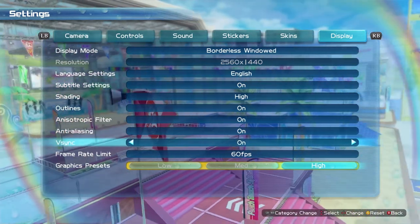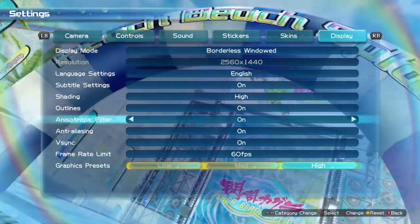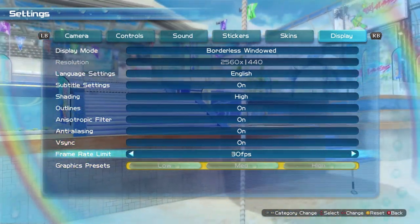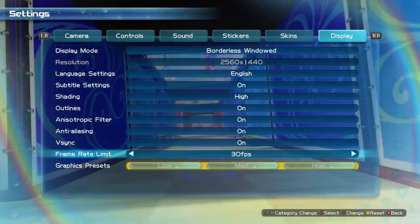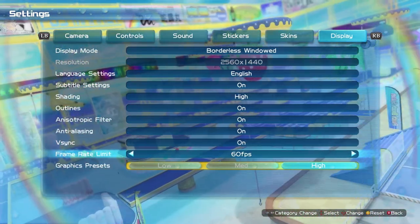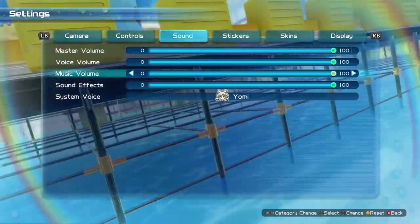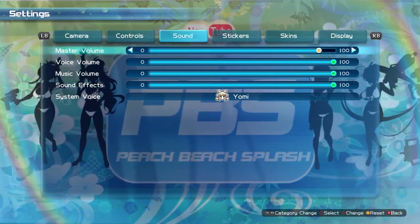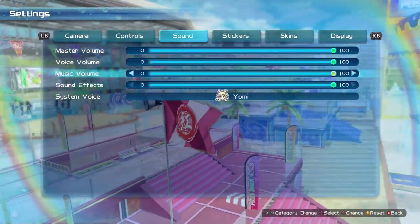You also get outlines, which gives it that anime look. For filtering, I have no idea what level it is — it's probably 4x but it could be 8x, 16x, or who knows. Anti-aliasing, same thing — I have no idea what it is. It looks okay, it's not great. You can override it with your graphics driver, though I haven't done that for video purposes. V-sync I have on because I hate tearing. You also get a frame rate limit which you can change to 30 or 60. There are also presets at the bottom. For sound, you get multiple volume sliders, which is super nice, and you can also change your system voice.